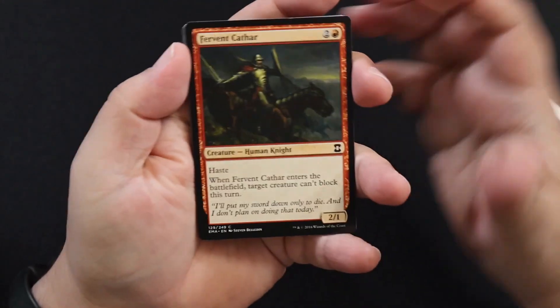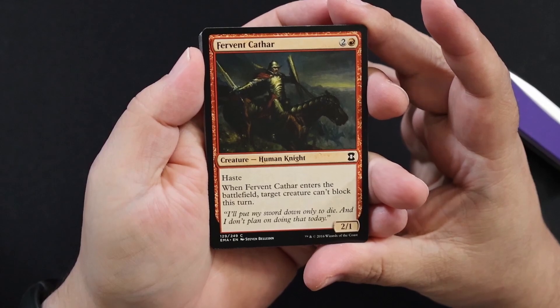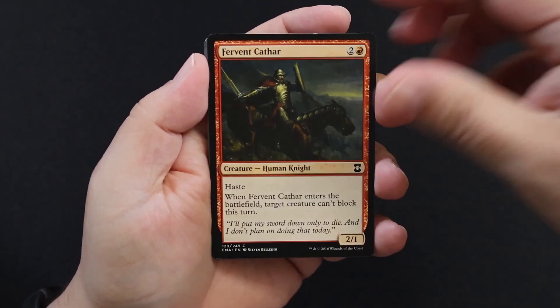We have Fervent Cathar. Haste, 2/1, three red. When it enters the battlefield, target creature can't block this turn.